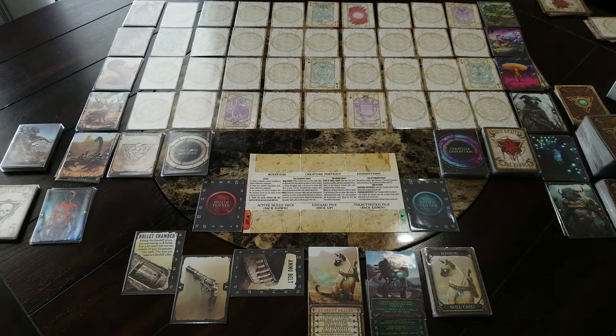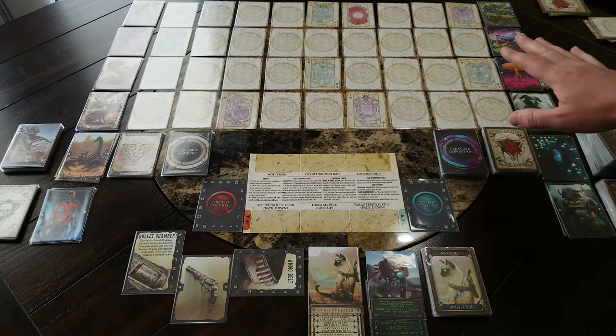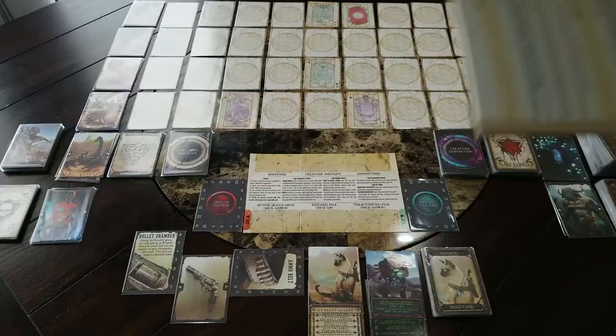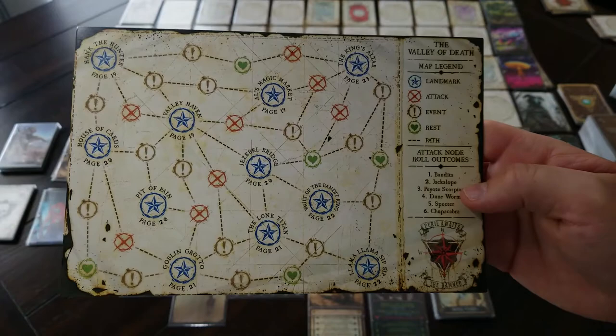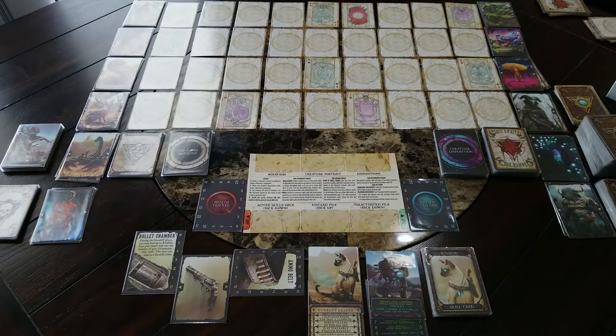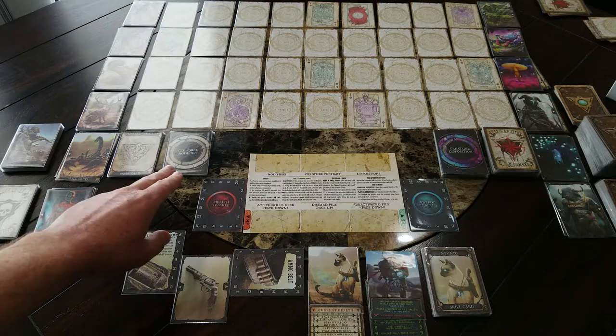Now for the differences in campaign mode. As you can see, I've got the fate deck dealt out here to form the area of Valley Haven. In the area booklet, here's the area layout for Valley Haven. Instead of the old static map, which worked well — you could pick different routes between certain locations, whether through attack nodes, events, or rest nodes — this is now no longer used. So if you're doing the old campaign or the Valley Haven area, this is how you're going to set it up. I'll go into more detail on how that works later.